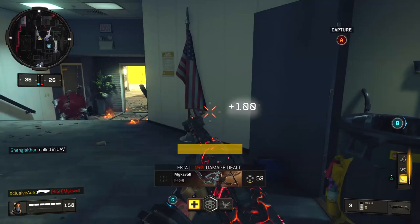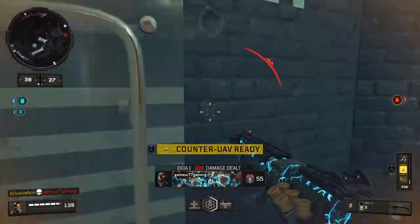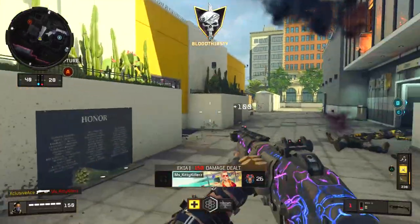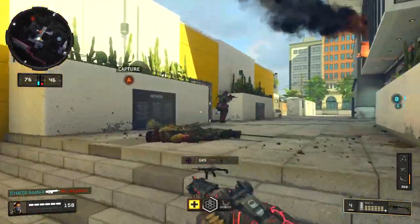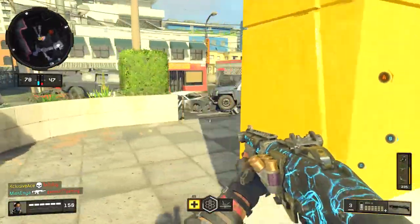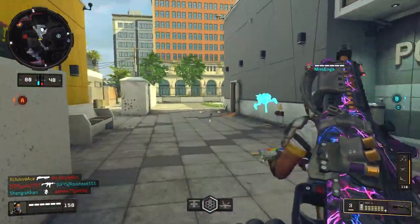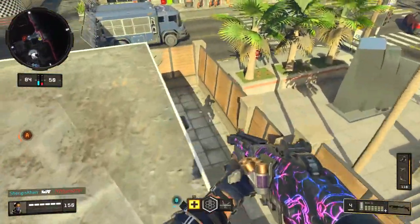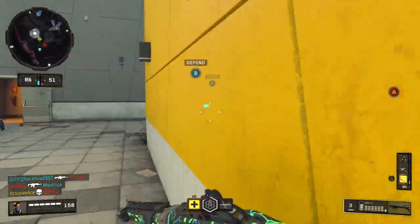The hitscan change also forced something else to change: the Long Barrel 2 attachment, currently only available on the GKS and the Mozu. Before this patch, Long Barrel 2 didn't increase your ranges at all compared to Long Barrel 1 — instead it sped up the projectile slightly, meaning you had to lead your target less at extremely long ranges. But from prior testing, this was only noticeable beyond 50 or 60 meters, which is hard to find in this game, making Long Barrel 2 essentially useless before this update.